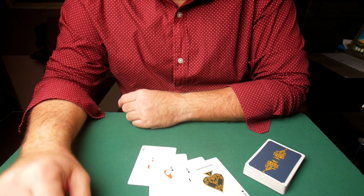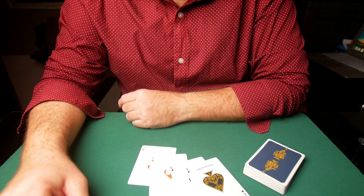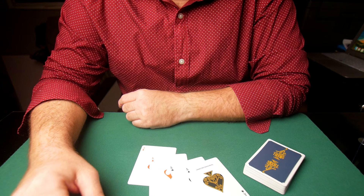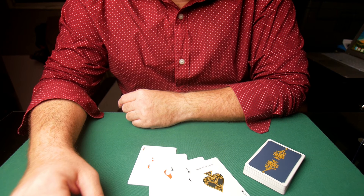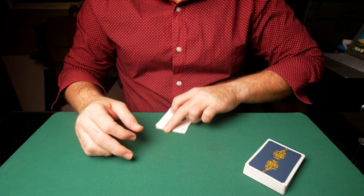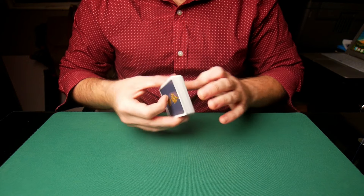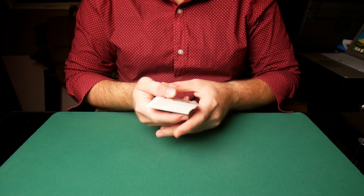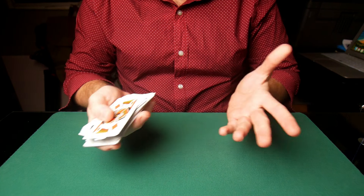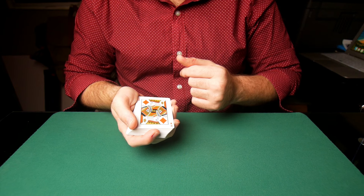Hope you enjoyed that effect — now time to teach you how it's done. You're going to need a slight setup, not much. You can do this on the fly if you want to, but it's a lot faster and more comfortable if you have a little setup in the beginning. The setup is this: take the four aces and put them on top of the deck. You could of course have no setup and simply do a spread cull, calling those aces to the top whilst in the process of finding the four kings.